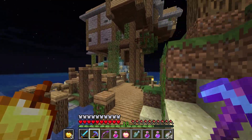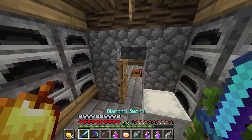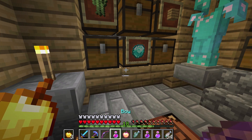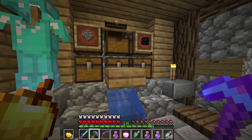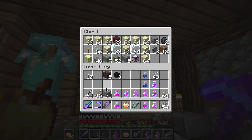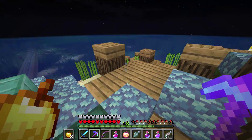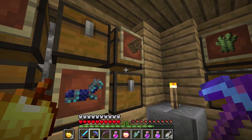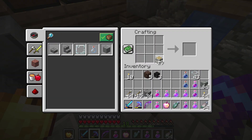Grab some cobblestone and we're about ready to rock and roll. This is our emergency golden apple — just in case he doesn't get stuck, this is my backup plan, along with all my other potions. Let's grab some stone blocks — I'm gonna grab some stone bricks and some andesite. And then we need to grab a boat. I'm gonna need to make a boat of some sort — I have enough to make a birch boat. Literally the ugliest boat.